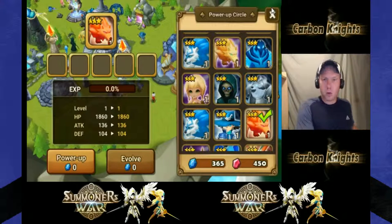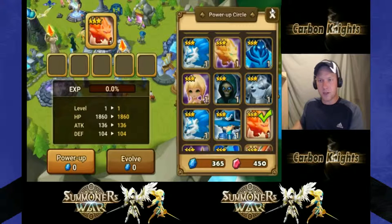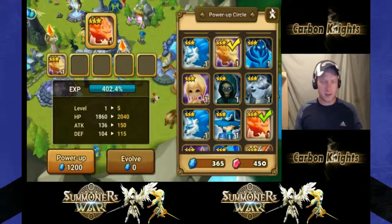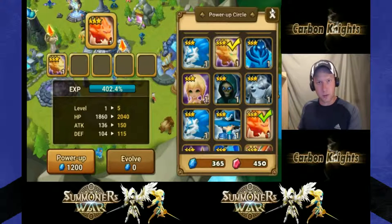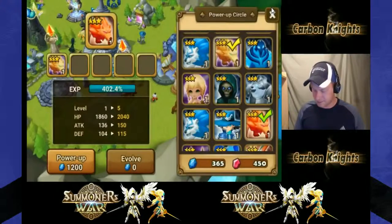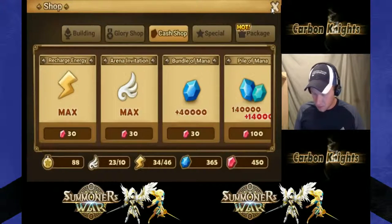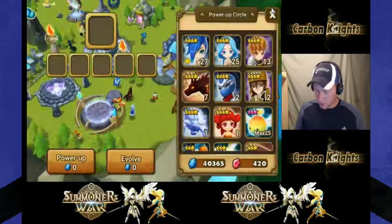What if you just have a level one Inugami and you want to skill him up without waiting? Or you have a four-star monster that's level 30 max and you don't want to use its three-star version? You can just do it anytime. This is the second way - the power up method - where you feed one monster of the same type. Oh, I'm out of mana - I'm going to spend 30 crystals to get some mana just to show you.